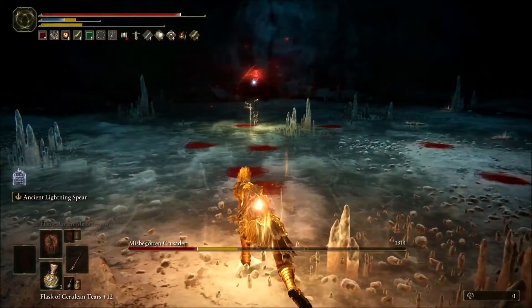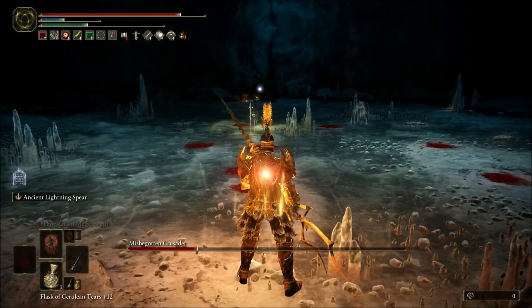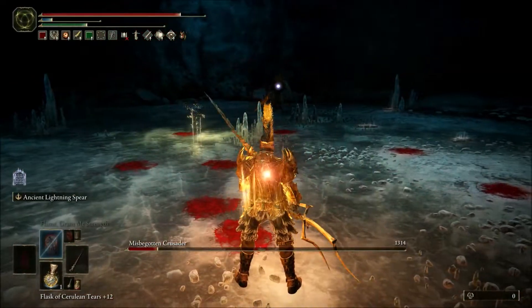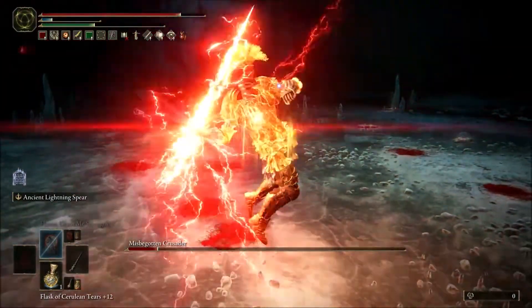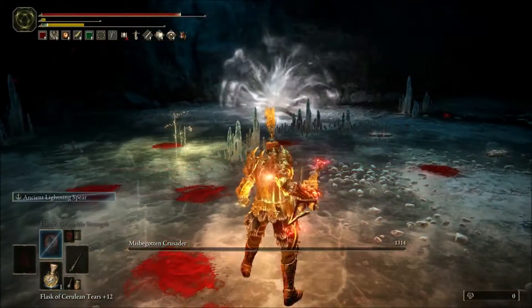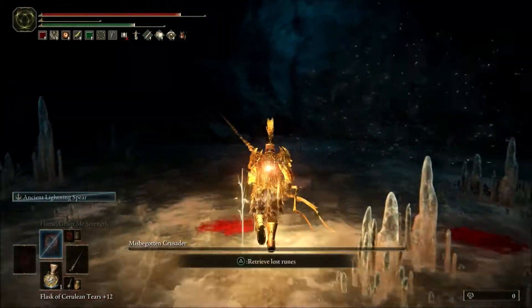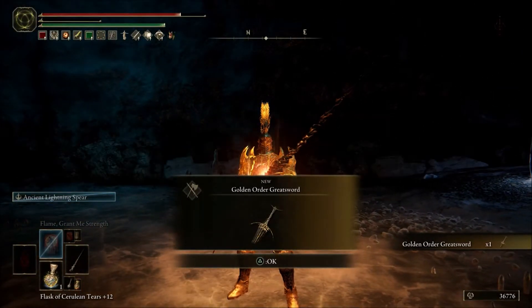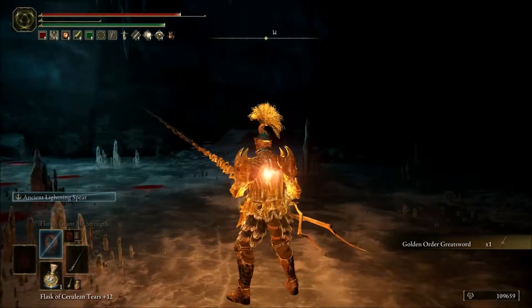I'm glad it's over there because if this thing was at the beginning of the game, you could just destroy almost every single boss throughout the game. It does scale with dex — you're gonna need 40 dex to use it, and obviously faith, because it has a lightning shot.